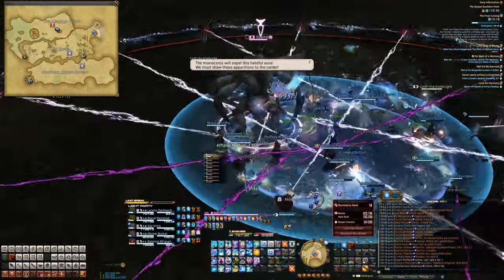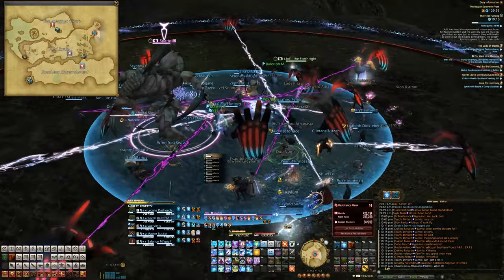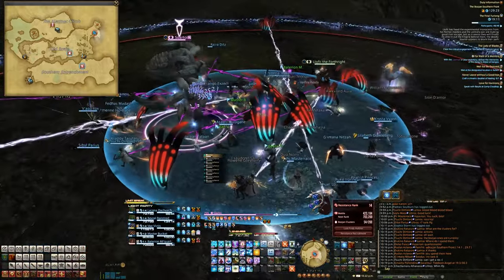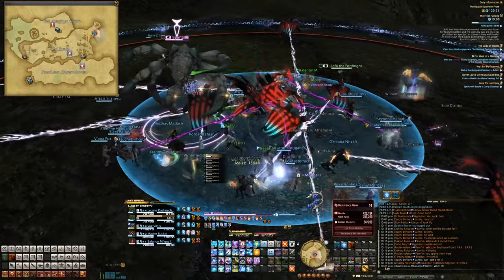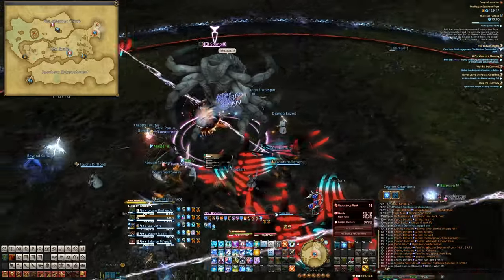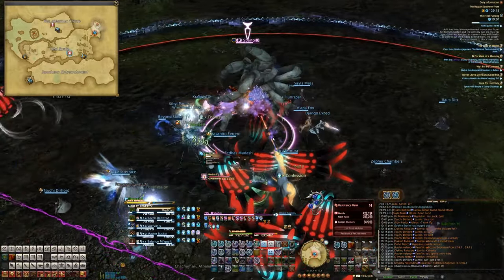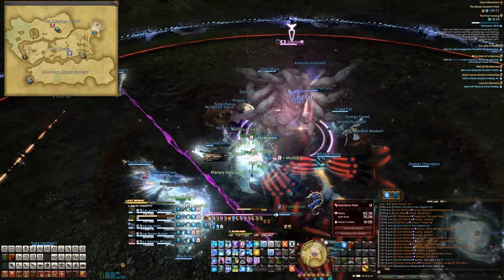He is going through a lot of fast mechanics. So these are the hands — drag him to the middle. If you're facing away, they come towards you; if you're facing towards them, they stop. Lots of people haven't resolved their hands and they get kind of smacked, and I think they get a vulnerability up or something like that, but it's kind of no big deal.